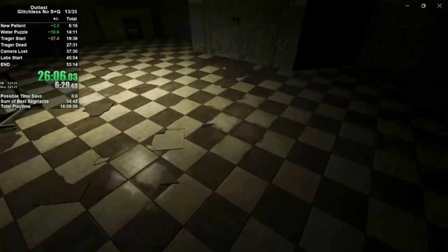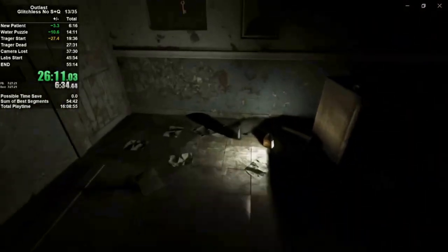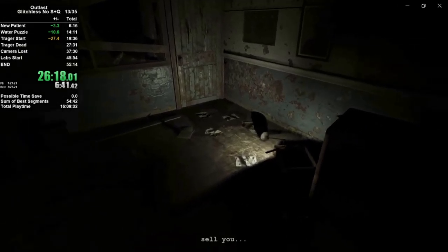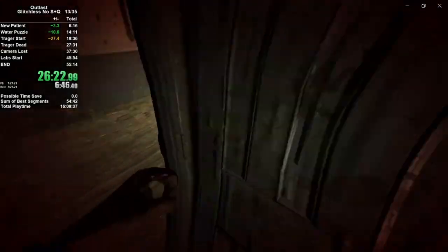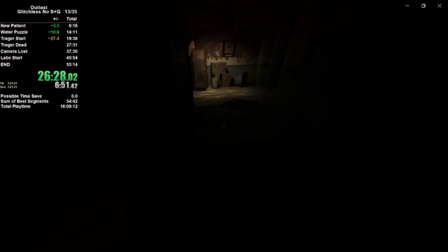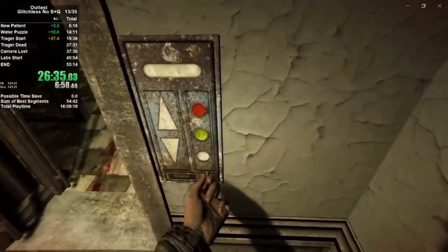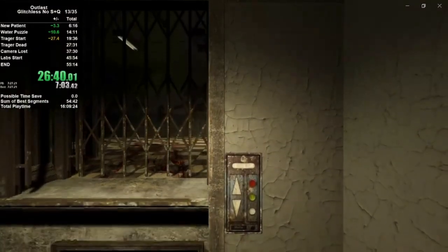We're going to drop down here, head to the double doors, hop through, and grab the key. Traeger's going to break this door down. There are various dodges you can do here — I kind of just line myself up and try to get around him with a little jump. As long as you just get by him you'll be fine — don't run directly into him, obviously. Thankfully we moved that shelf earlier so we can get straight to the elevator, and just like that, you're finished with Traeger.